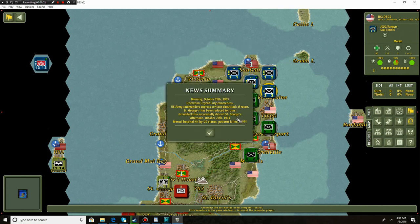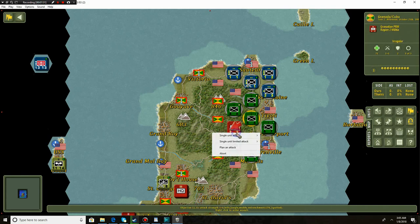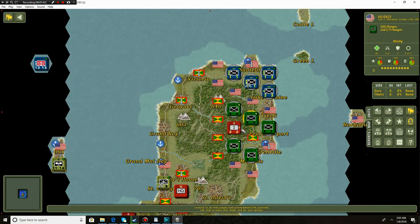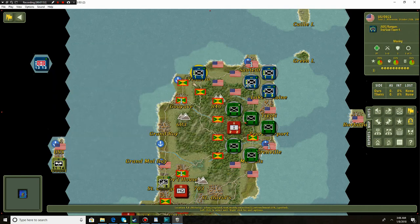US Army commanders: St. George's has been reduced to ruins. Cuba successfully defends St. George's. Afternoon, October 25th, 1983 - mental hospital hit by US planes, patients killed. I love these additional events that can happen in this series. We accidentally killed some mental hospital patients and lost two victory points because of it. We need to do a lot better to get a total victory. We're attacking the Grenadian PRM - the unofficial militia of Grenada. All these other units are unable to attack right now.